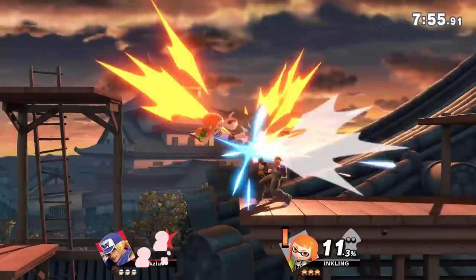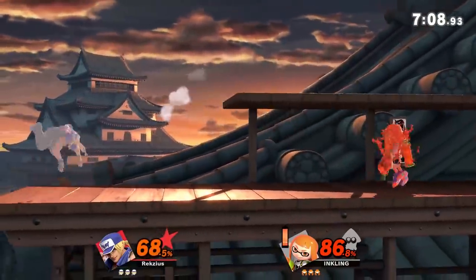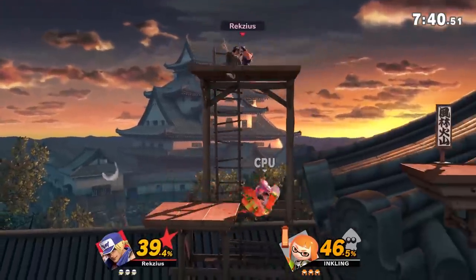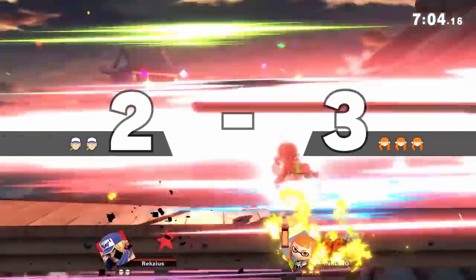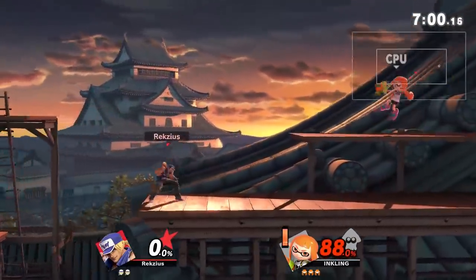Suzaku Castle. This is pretty much camping heaven. It gives you the refined choice of being able to camp on the right side where there is a walk-off — an excellent option — or the left side where there are platforms over a pit really close to the left side blast zone. Another fine consideration. Either way, it's not exactly great for competitive, unless you want both players to just stand in their corner and throw projectiles at each other.